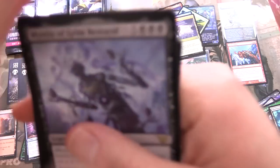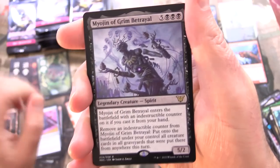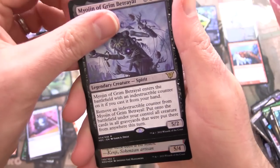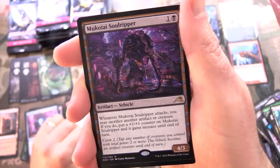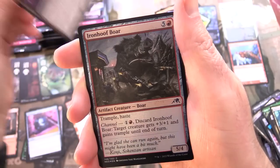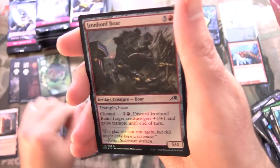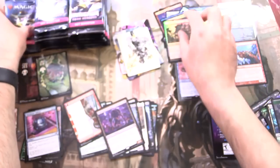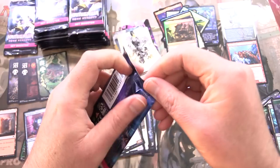For our rare, we have Myogen of Grim Betrayal. Does anyone remember the Myogens from the original Kamigawa? We've got Mukotai Soul Ripper — another one. Foil Iron Hoof Boar. And what is the list? They're taunting us — there's a cool looking spirit token. Speaking of the original Kamigawa, we cracked open Champions of Kamigawa the other day.